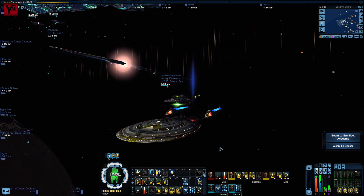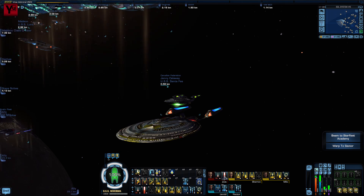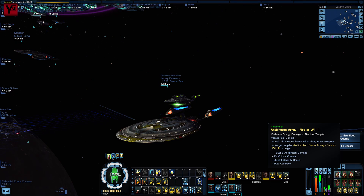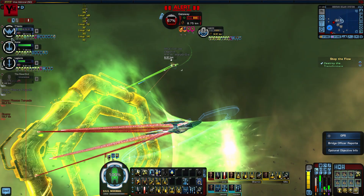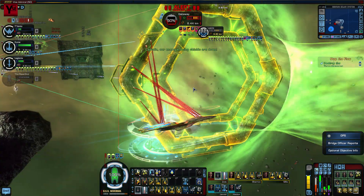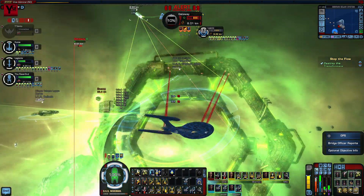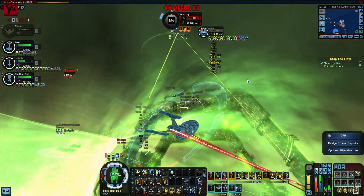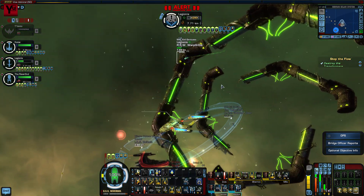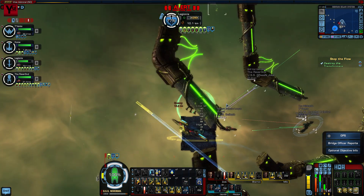The Lieutenant Tactical Station is a no-brainer: Tactical Team 1 gives you boarding party clearance, automated shield rebalancing, and a damage boost, while Beam Fire at Will 2 gives you area of effect damage, some point defense against heavy torpedoes, and extra threat generation for every enemy in range. The science stations are similar: Hazard Emitters 1 gives you some basic hull healing and importantly cleans plasma fire — handy against the Borg — while Transfer Shield Strength 2 provides a decent shield heal and a little bit of hardening. The second Ensign slot is open to taste, but against tractor-happy enemies like the Borg, the Tholians, and occasionally the Romulans, I would strongly suggest Polarize Hull for immunity to tractor beams — and it's generally good anyway since the extra hull resistance helps if a shield facing is about to go down and all your shield heals are somehow on cooldown.